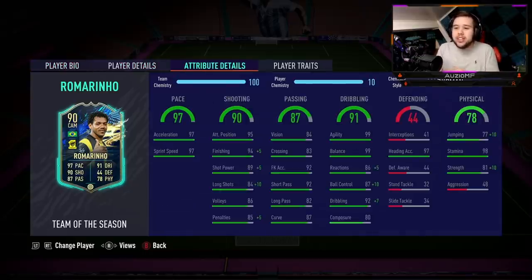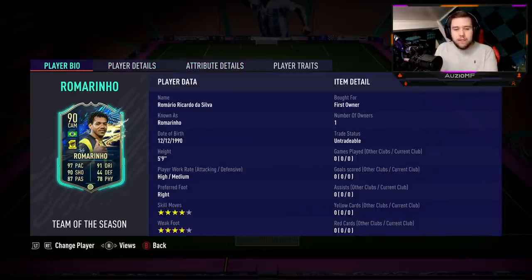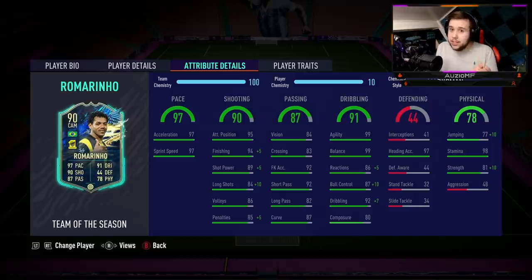When it comes down to the chem style, we couldn't ask for a more perfect one. The guy needs more long shots — here's a plus 10 long shots. He needs more reactions and ball control — here's plus 5 reactions and a plus 10 ball control. He doesn't really need more strength because 81 strength for a 5'9 player is very good, but we'll take the plus 10 going up to a 91 strength.